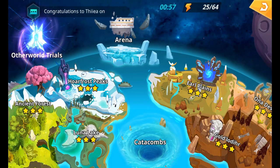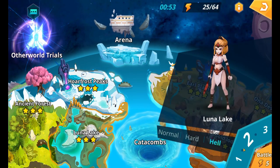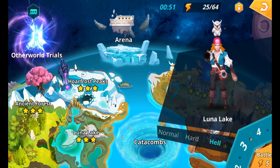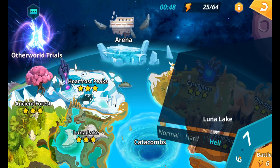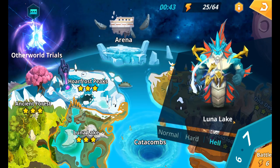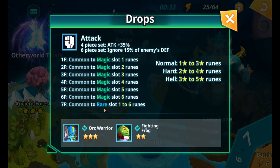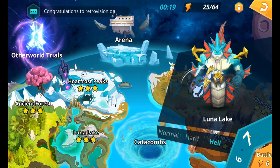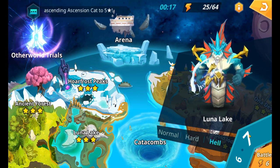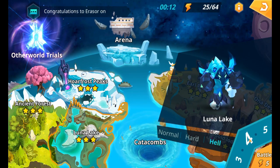Once you've farmed through Hell and got three-star runes, you can pick and choose which rune slot to aim for and start enhancing them. There is a stage seven which gives a chance of getting a random rune — and a chance for it to become Rare, adding an extra substat — but it costs one more energy and gives slightly less experience, so I'd avoid it and just focus on the specific runes you need.